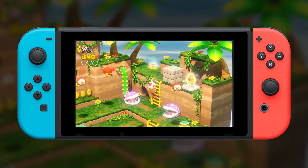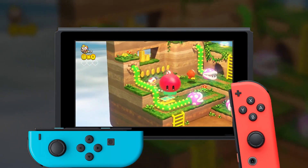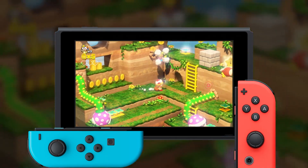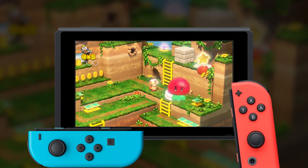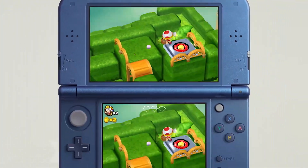The Nintendo Switch version can be played with a friend by sharing a pair of Joy-Con controllers. While one player controls Captain Toad, the other can assist with things like turnip cover fire, so you can enjoy tracking treasure together.